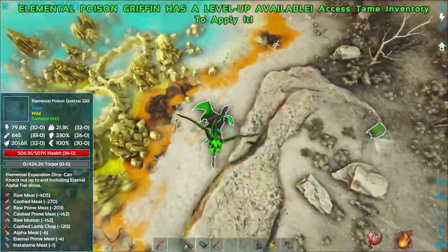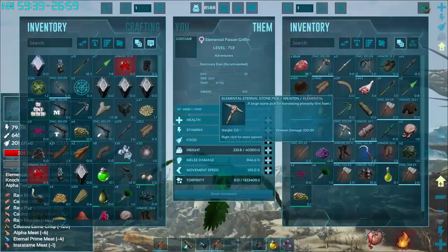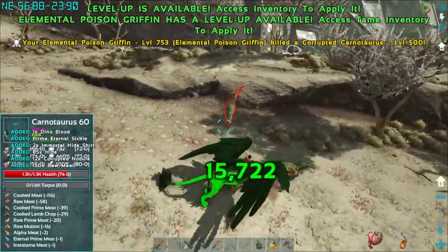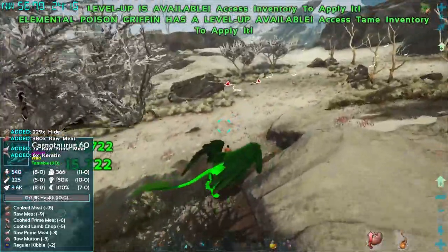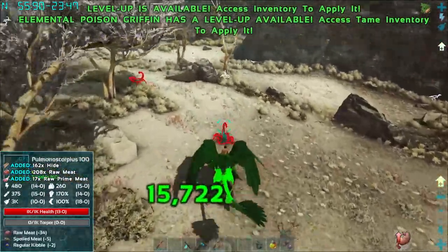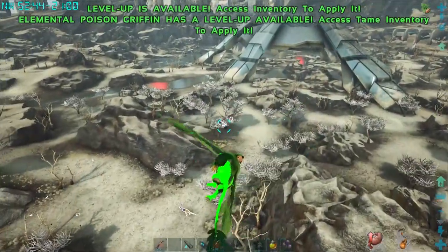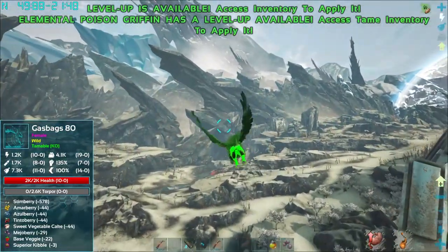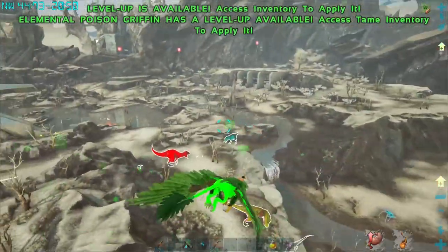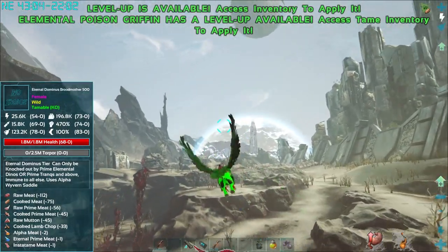There's a quetzal. We've got to keep an eye on our health. Let's try the Nitradons. We're going to find something that gives us organic polymer - we might have to go to the snow biome and see if there are some penguins. We haven't explored much of the map at all. Oh - there's the big and bad prime dinos! I wish we could take that guy out but that's not happening just yet.